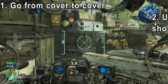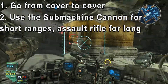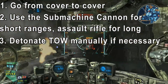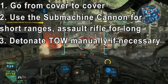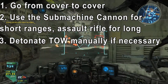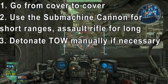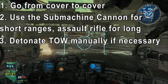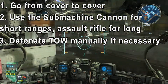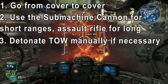You should use the submachine cannon if you like getting close, but if you prefer mid-range fights then equip the assault rifle instead. Remember that you can detonate the TOW rocket while it's in mid-air — this is good for hovering targets that are very difficult to get a direct impact on. You should still try to get the direct impact as the TOW rocket deals the highest damage that way. Detonating it mid-air is done by right-clicking a second time or using the middle scroll button. This tip is very, very important — keep it in mind.